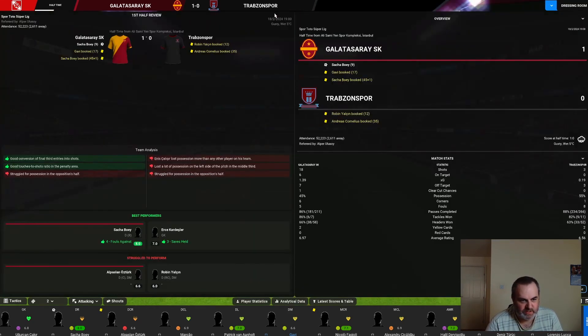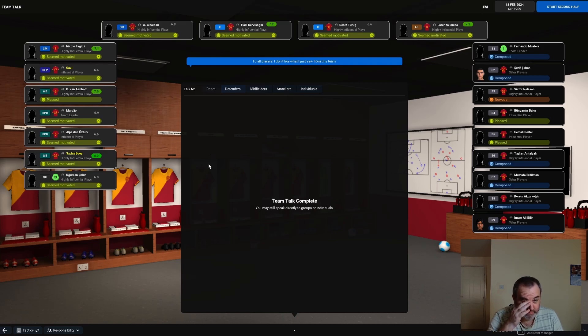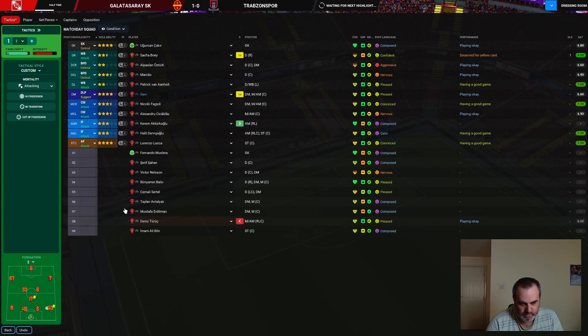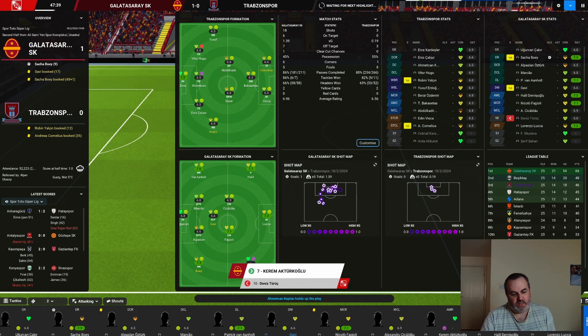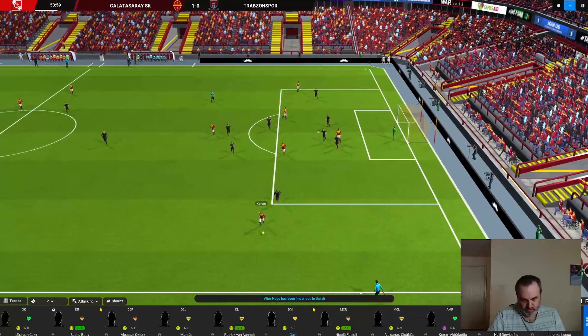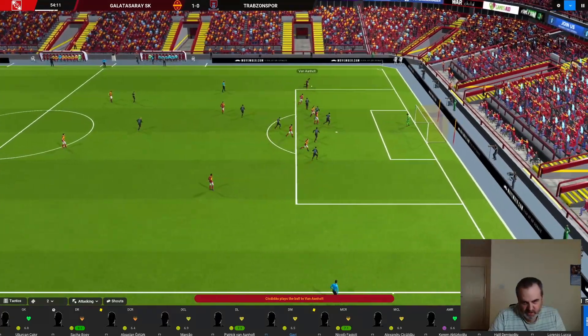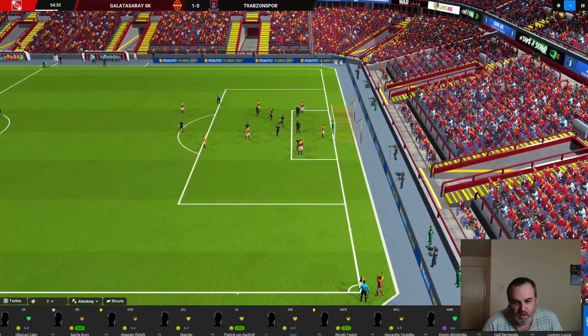Let's hope we don't come to regret those missed chances. We haven't played particularly well. I think what I'm going to do is shift up to the left and bring on Kerem. At some point in the second half I'll probably take Sacha off at right back just so we don't risk him picking up another injury. Unusual thing is so far Lorenzo Luca hasn't looked like winning the header.